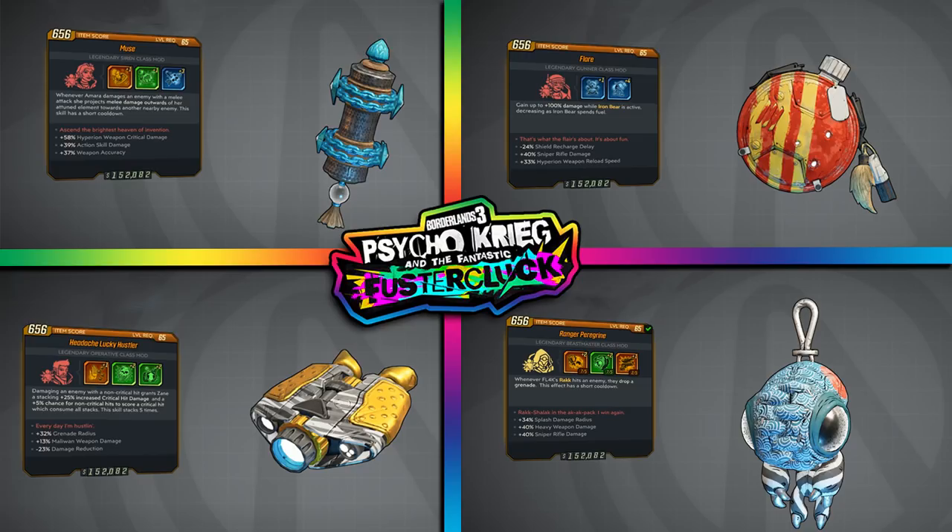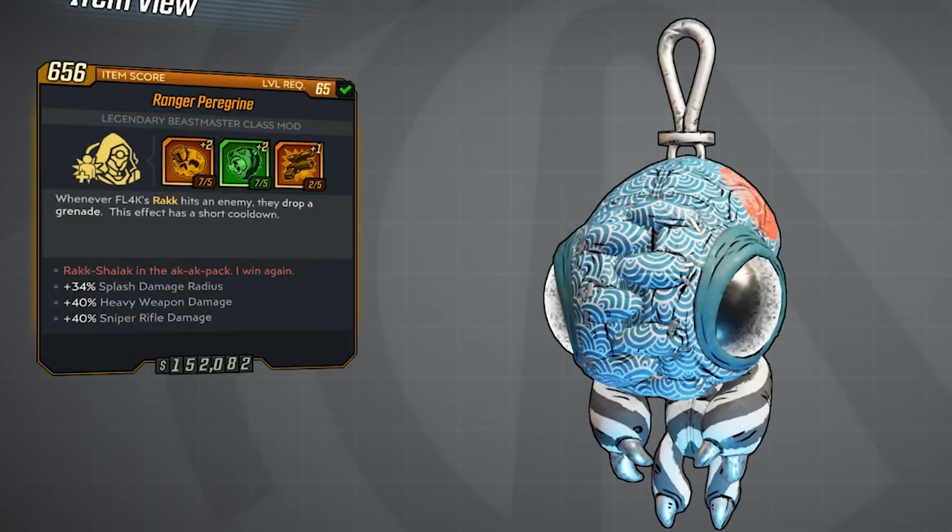I'll also mention some bosses towards the end of the DLC designated to drop these class mods, so if you don't want spoilers just be aware. For Flak, the new class mod is called Peregrine — whenever Flak's Racks hit an enemy they drop a grenade, with a short cooldown. The way I made this extremely OP is by equipping the Fish Slap grenade, which translates into melee damage. All my gear was focused on melee, so when my Racks hit an enemy they'd drop the Fish Slap and deal cumulative melee damage of 100 to 200 million. You can pretty much wreck everything with the Racks.